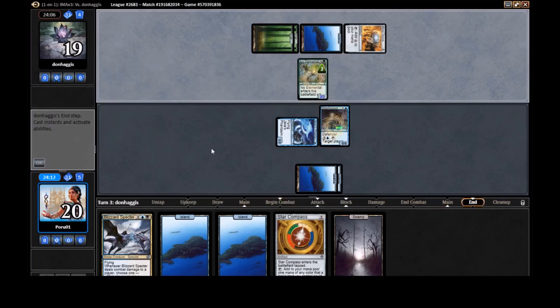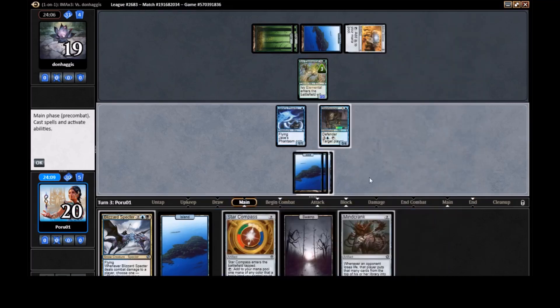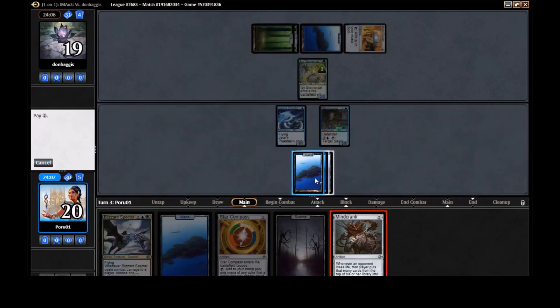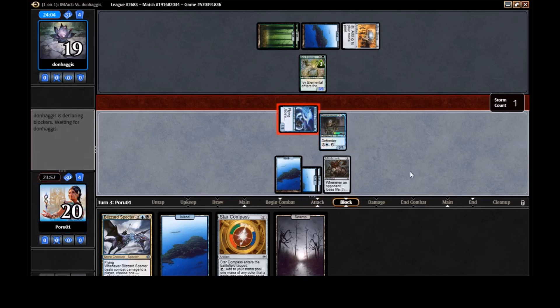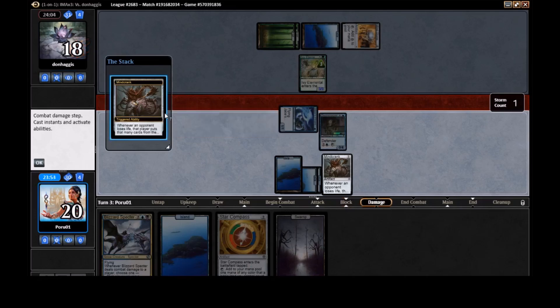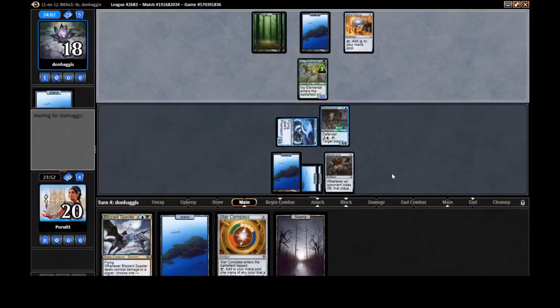I think we have to play that — yeah, definitely play the Doorkeeper because Star Compass comes in tapped. We still get one mill out of this, and it makes Blizzard Specter into a really good creature. This is going to be quite a little win.